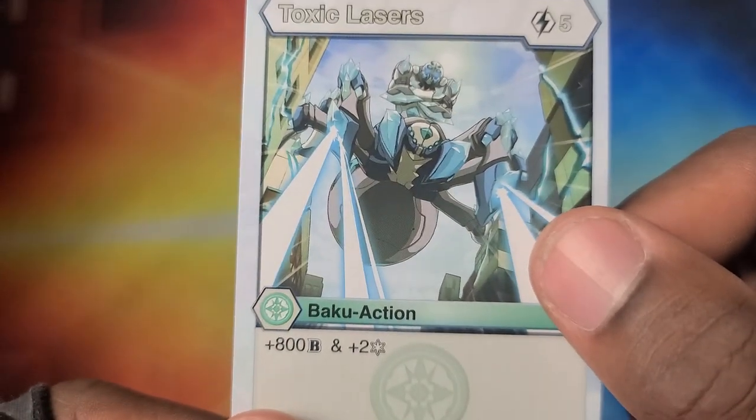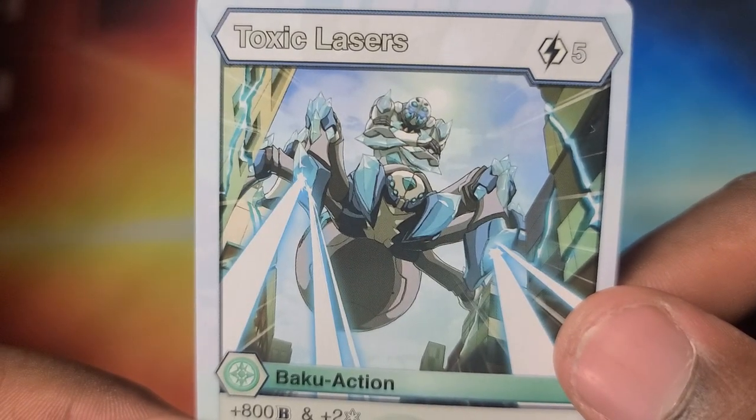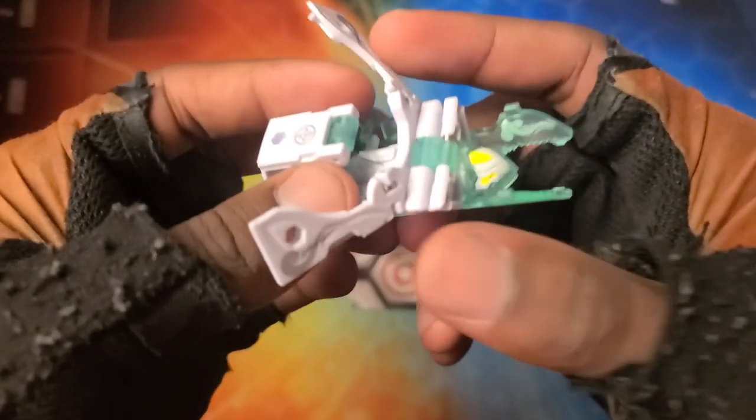Next card is Toxic Lasers — five cost, 800 power, two frost strike. And then there's a weapon card with Gargonoid looking like a beast.